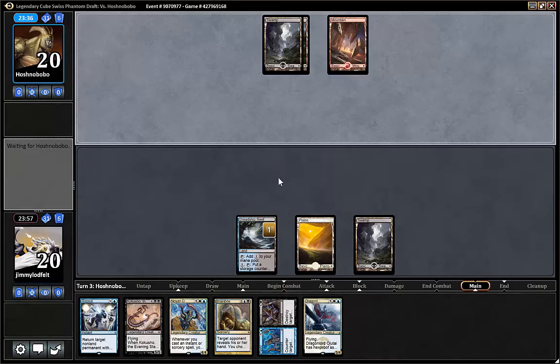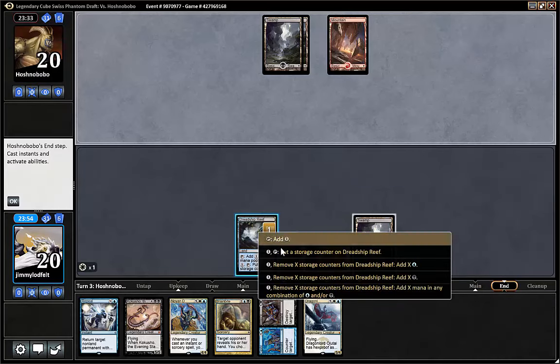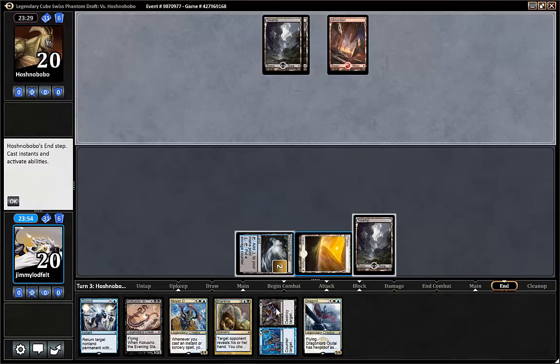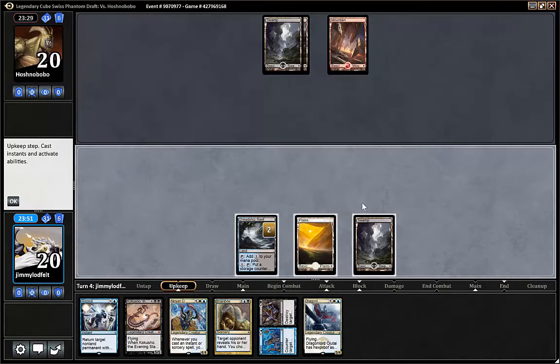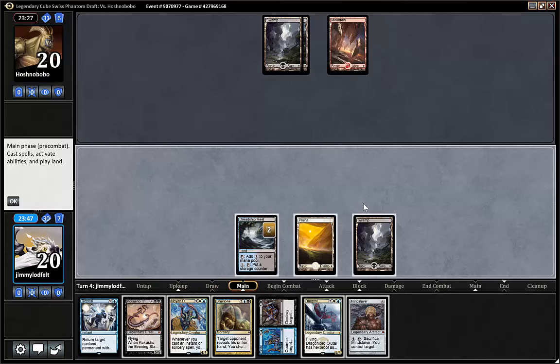He's not doing much either — we're just ramping hard off this card. If we draw a land now, we can actually play Ogitai. Yeah, that would be sweet. But we could also Brain Bite him. No, we just store it up for the next turn, and if we play something super sweet, we can counter something.